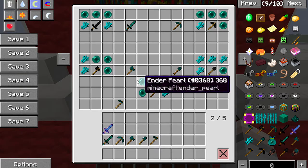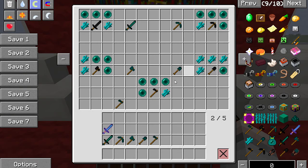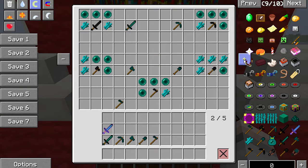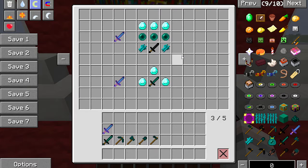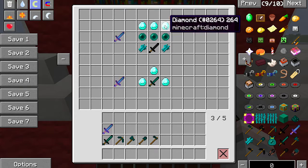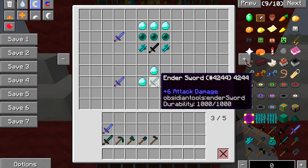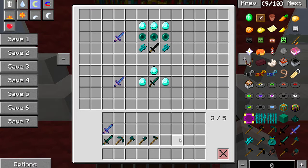The ender spade mines all gravel in one go, and also clay — as long as they're attached to each other. The ender hoe tills a three-by-three square in one go. All these tools have a thousand durability. There's also an upgraded ender sword with unlimited uses — you craft it with three ender pearls, three diamonds, and it's a shapeless recipe. With this upgraded version, when you teleport you take no damage at all.